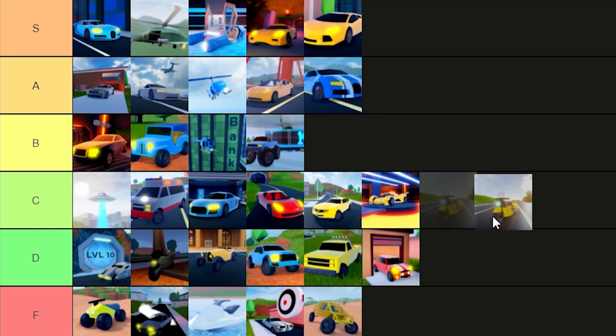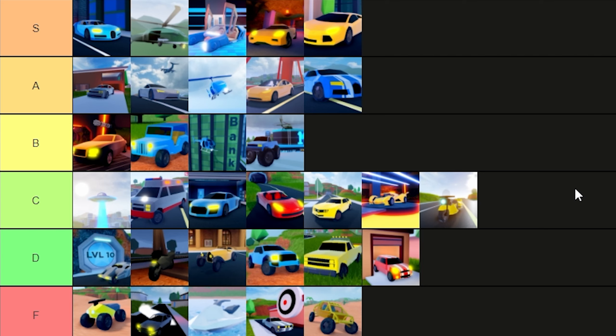The patrol bike gets a C — basically the slightly better version of the dirt bike. The Porsche gets an F. It sucks on road bumps. For 70,000 dollars when you look at a vehicle like the Challenger that costs less and is a much better vehicle, there's no need to buy the Porsche when the Challenger exists. If you can't afford the Challenger, at least get the Model 3 — just avoid the Porsche.